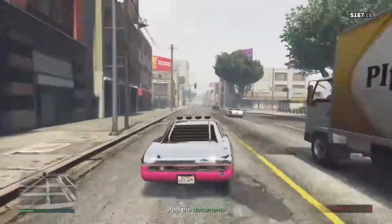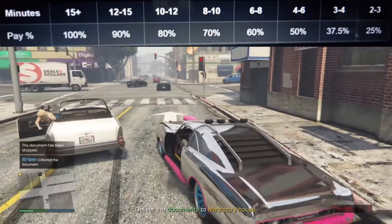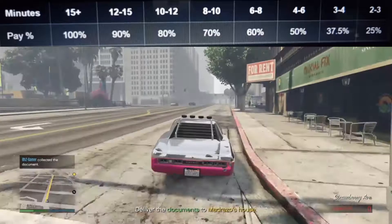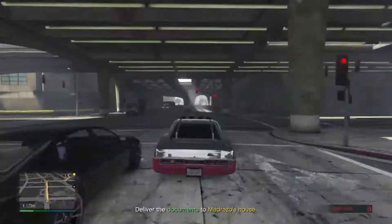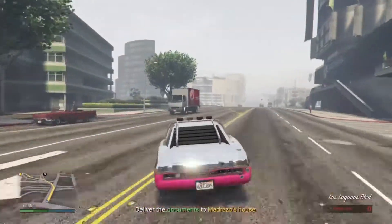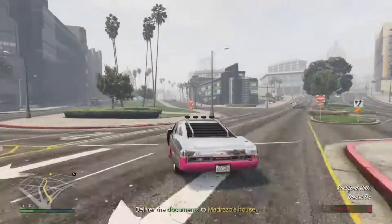When you get the documents, drive them to Madrazo's house and the mission is done. Remember, all missions are time-based now — the more time you spend in the mission, the more money goes to your final paycheck. Here's a chart showing how much you get for the time you spend. I recommend staying in the mission for about four to six minutes to get the most out of it, because you're going to be repeating it over and over.